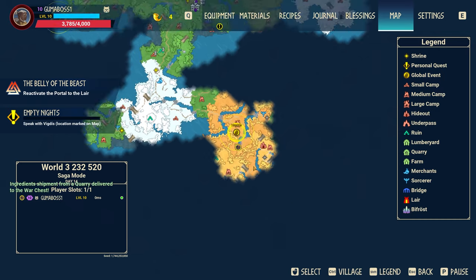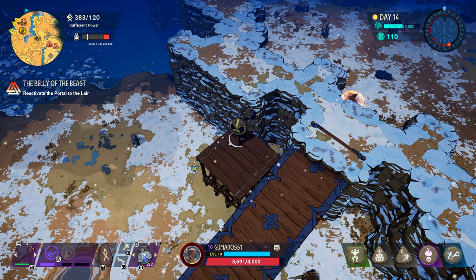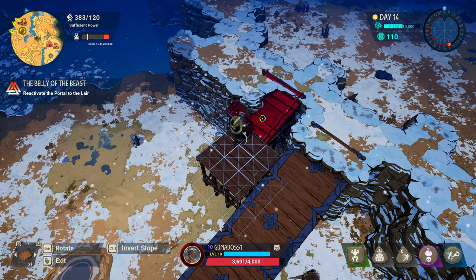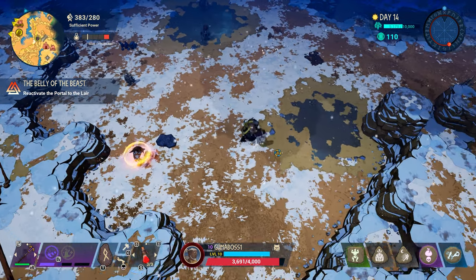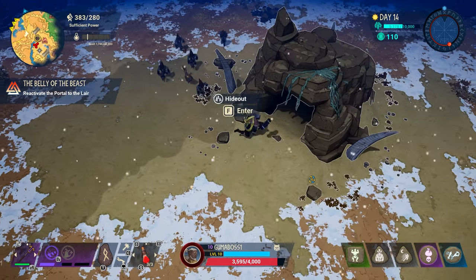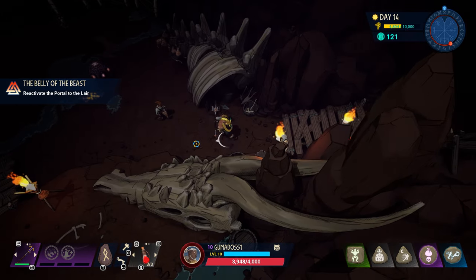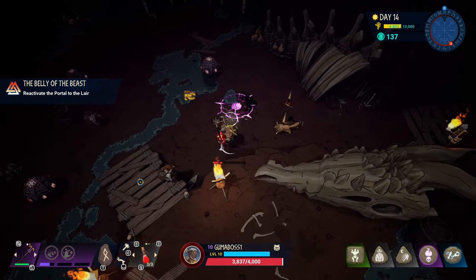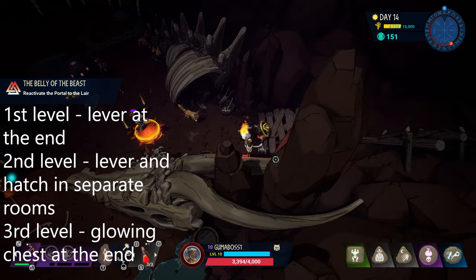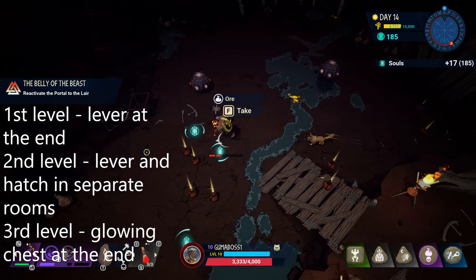The hideout fragments are where it gets tough. The hideout spawns in the desert 100% of the time. Problem is, there are at least two desert zones you need to go through in order to find it. And when you find it, it might be inaccessible — this is why you need ramps with you at all times. When you find the sorcerer on the map, check if he has a map of the hideout. You might have to go through the underpass sometimes. You need to be high level — at least 300 power. Grab health potions. On the first level, hit the lever at the end to open the hatch. Second level, the lever and the hatch are in separate rooms. Third level, there will be a glowing chest — kill everything for it to unlock, and the fragments will be inside.